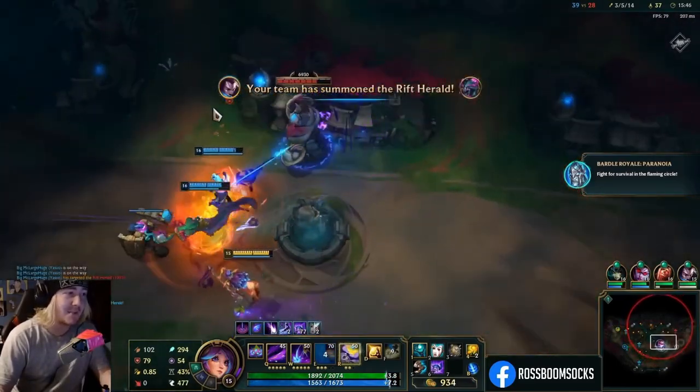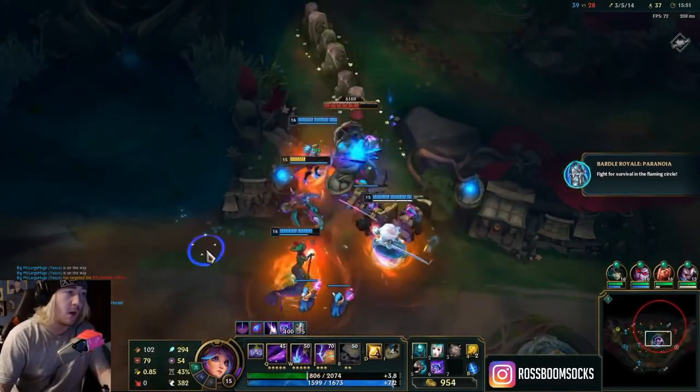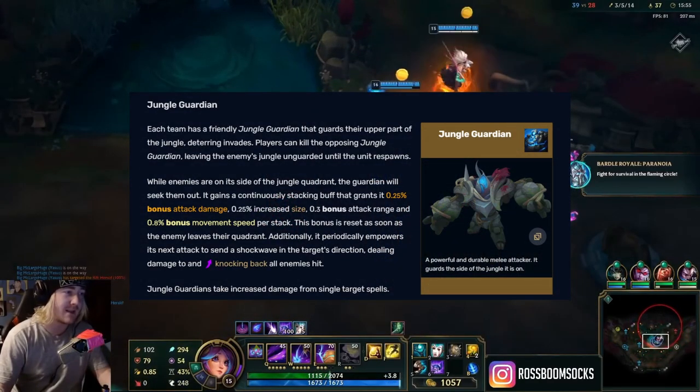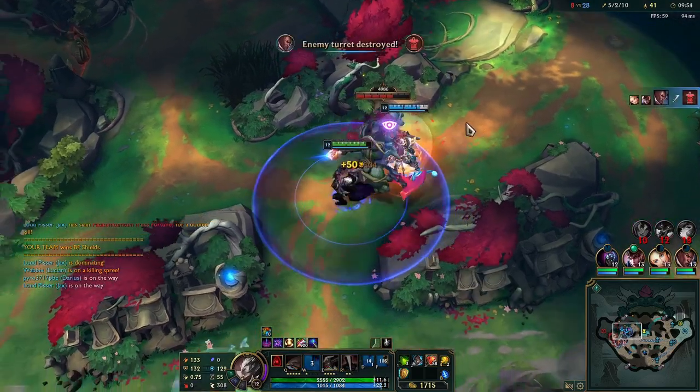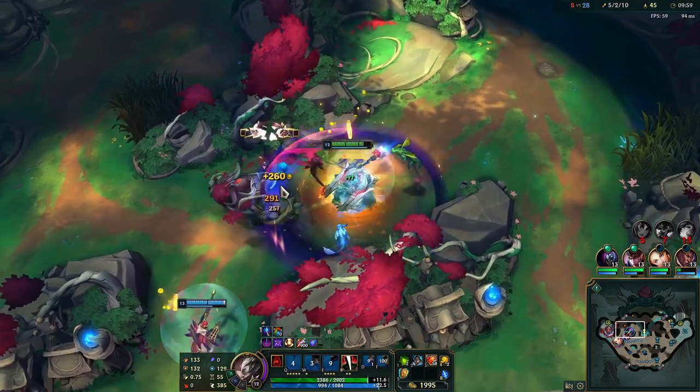The guardian could be killed, but it took a lot of time, which is a problem because the guardian gains bonus AD over time in combat. By reducing the health in the late game, a winning team can still win an event that spawns in the enemy jungle without taking too much damage from the guardian.